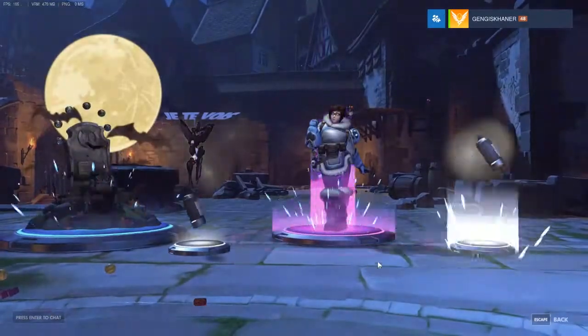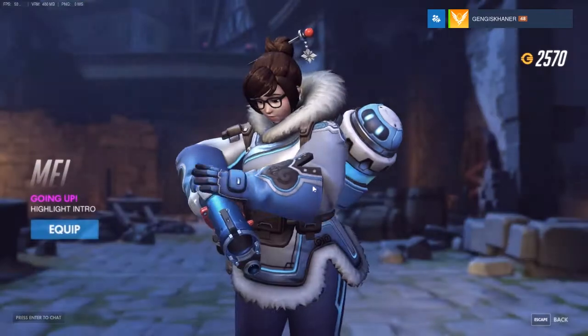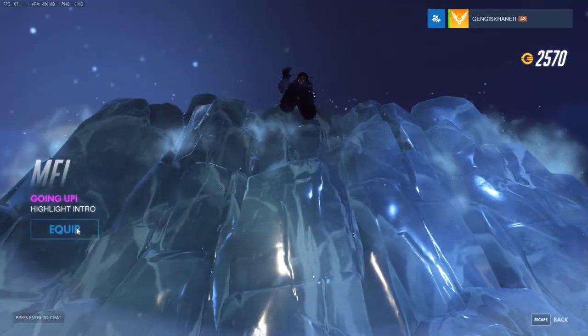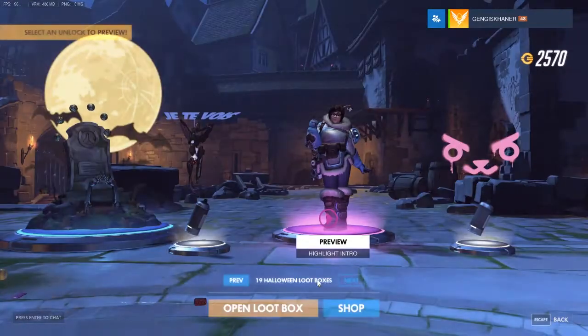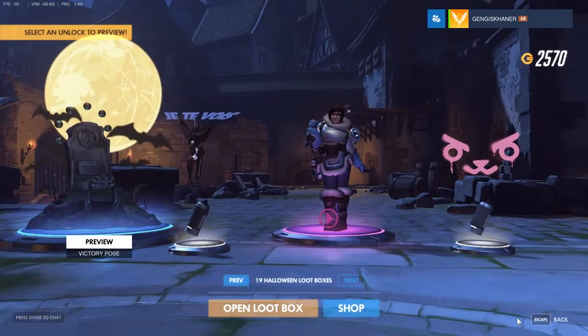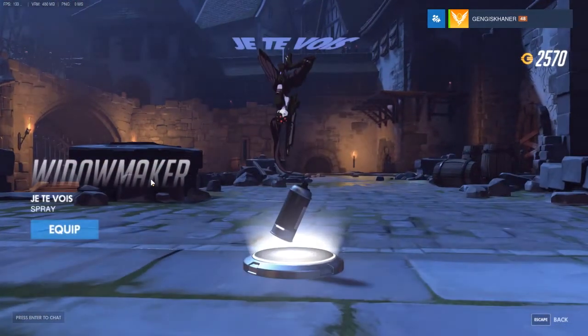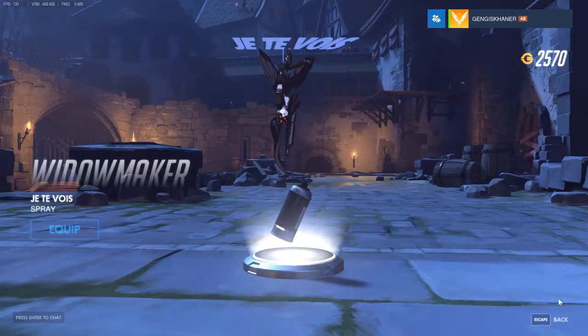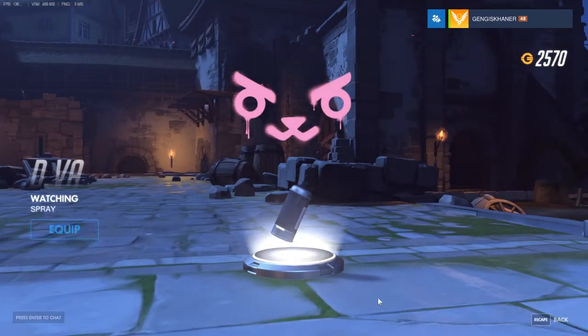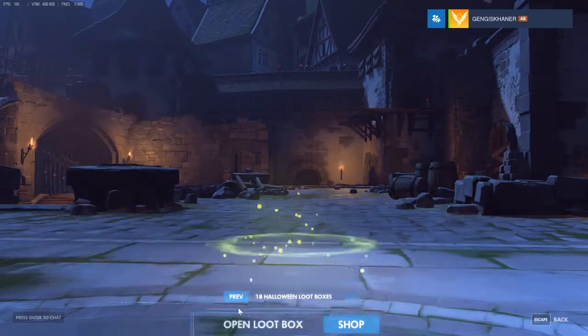Oh, we got a purple. Oh, it's a Mei. Nice. Highlight intro. Pretty cool. Go ahead and equip that one. We got Zenyatta's rest in peace pose, which for him is not so cool. That's pretty cool. Let's equip that one too.